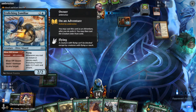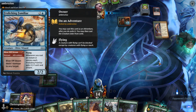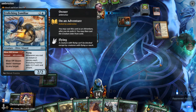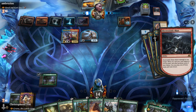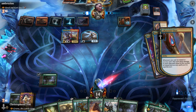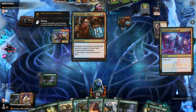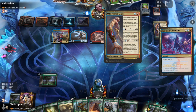When you exile an adventure card off of Carry Zev, you're going to choose which side of it you cast, which I suppose makes some degree of sense. Draw two, discard two — there's a lot of exile stuff to cast.